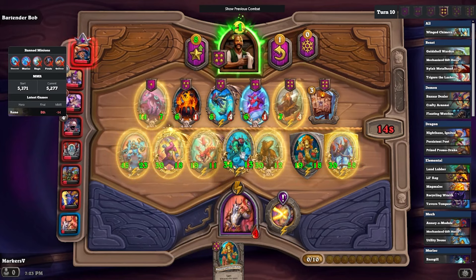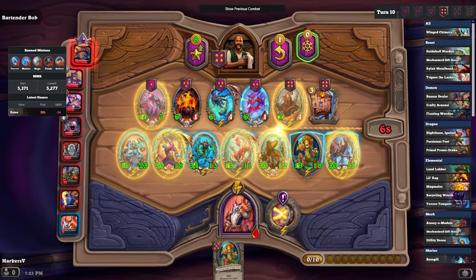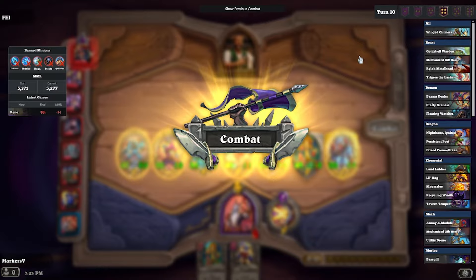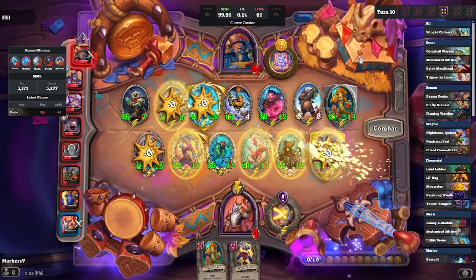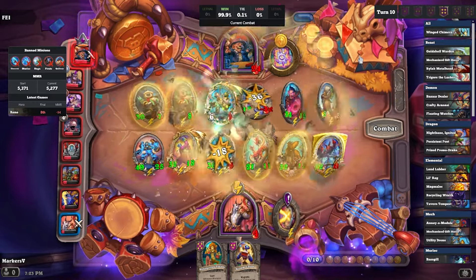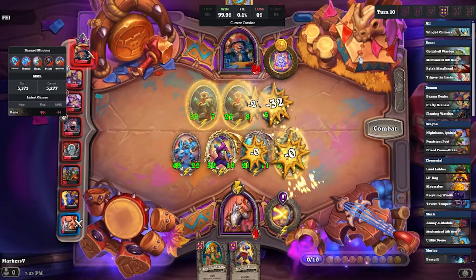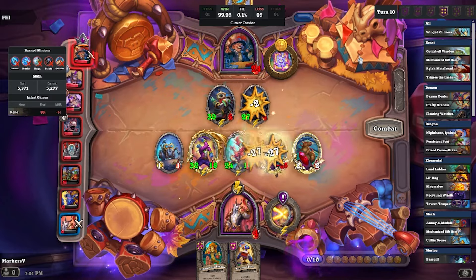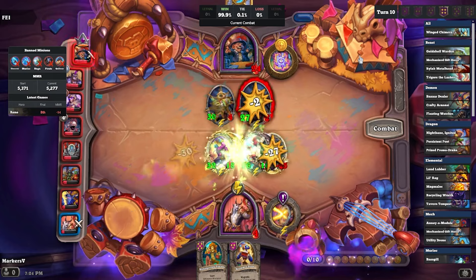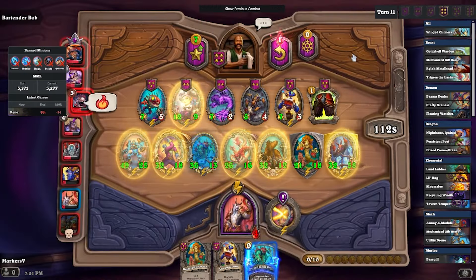We've got a pretty nice menagerie board with free spins every turn. We've got the dog and Trigor, and the menagerie is also getting us a little bit of extra gold because we've got the coin guy. So every turn we'll get like an extra gold. We've still got a Trigor leveling up, which is pretty good.